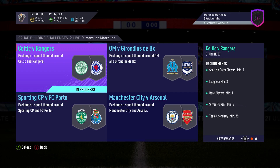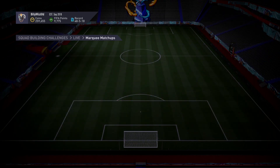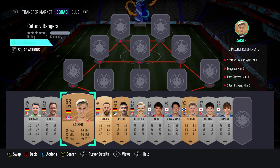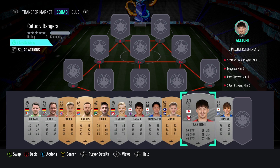We're going to crack on with the Celtic vs Rangers. We get a real crap jumbo silver pack, but it does cost under 4k, requires no loyalty, no position changes. The problem is it does require 7 silver players, which have got a massive probability of fluctuating higher.